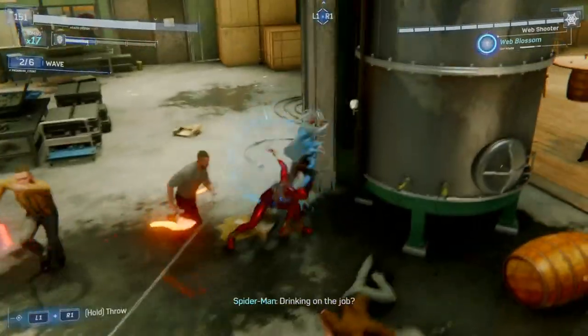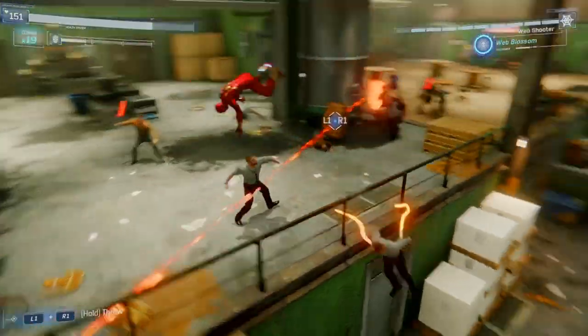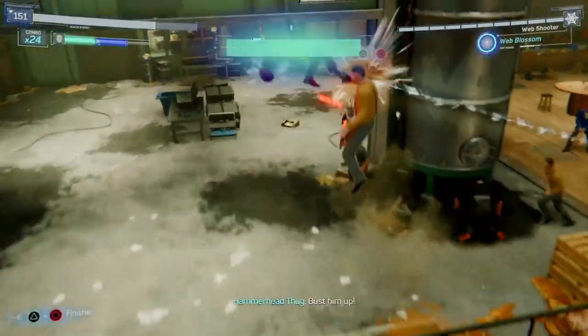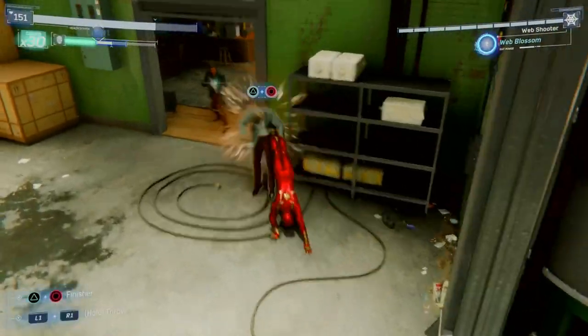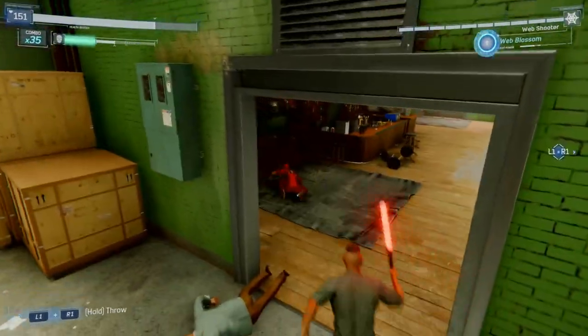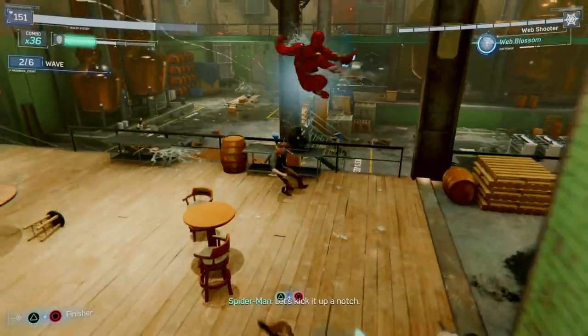Because why not — two birds, one stone. The Bio Mesh comes in really handy here because I'm pretty sure I get shot a few times and my combo isn't dropped. You can take damage without dropping your combo — just don't take more than one hit if at all possible.